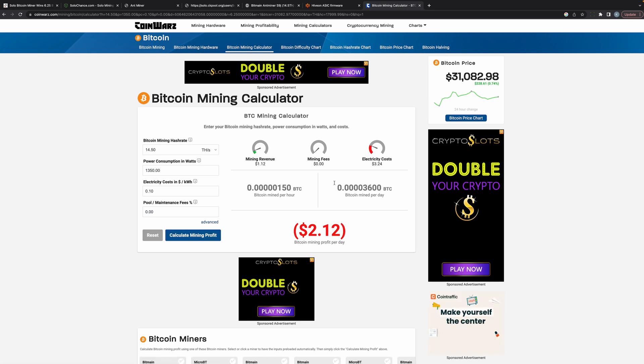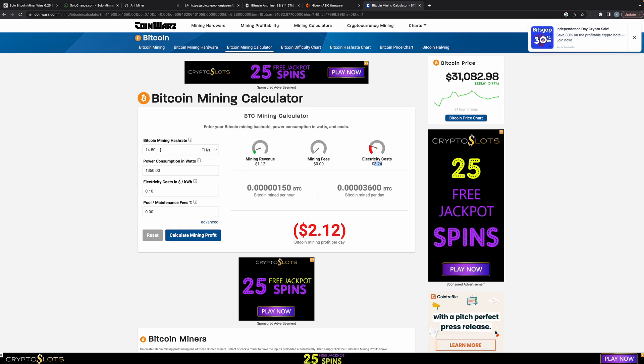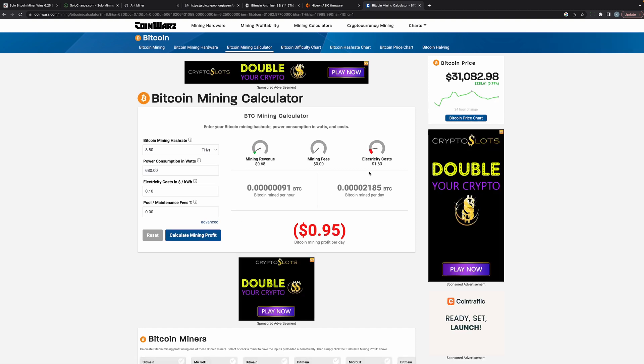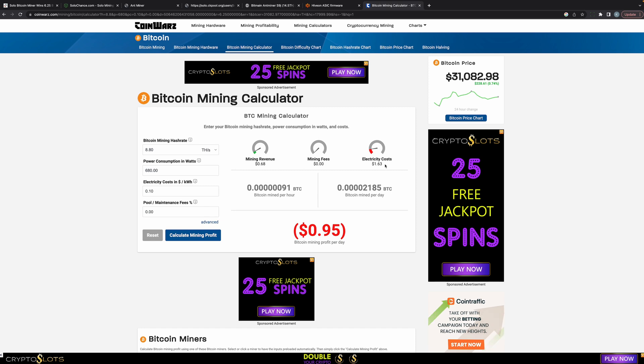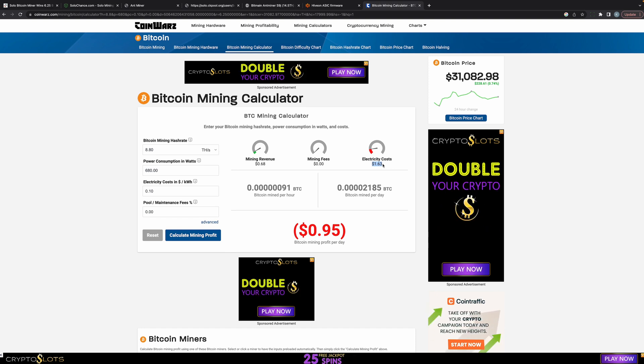At 1,350 watts and 10 cents per kilowatt, it's $3.24 a day. Changing it to 8.8 terahash and 680 watts at the same electricity rate brings it down to $1.63 a day — a significant decrease. Going back to solochance.com, at 14.5 terahash it's 459 years with a 1-in-167,000 chance per day. Dropping to 8.8 terahash doubles the odds timeline, but electricity cost is halved to $1.63 a day.